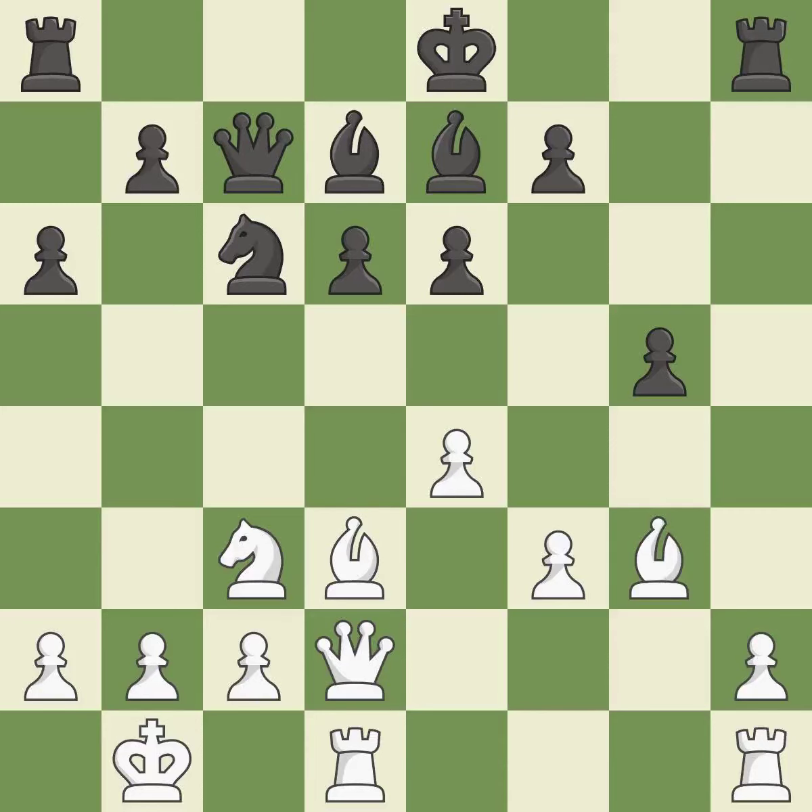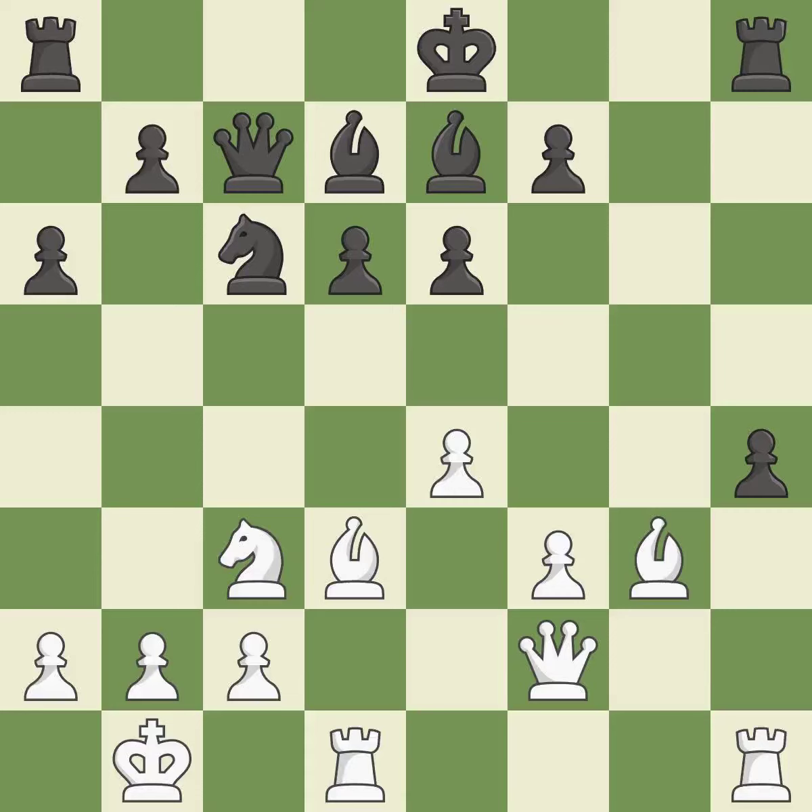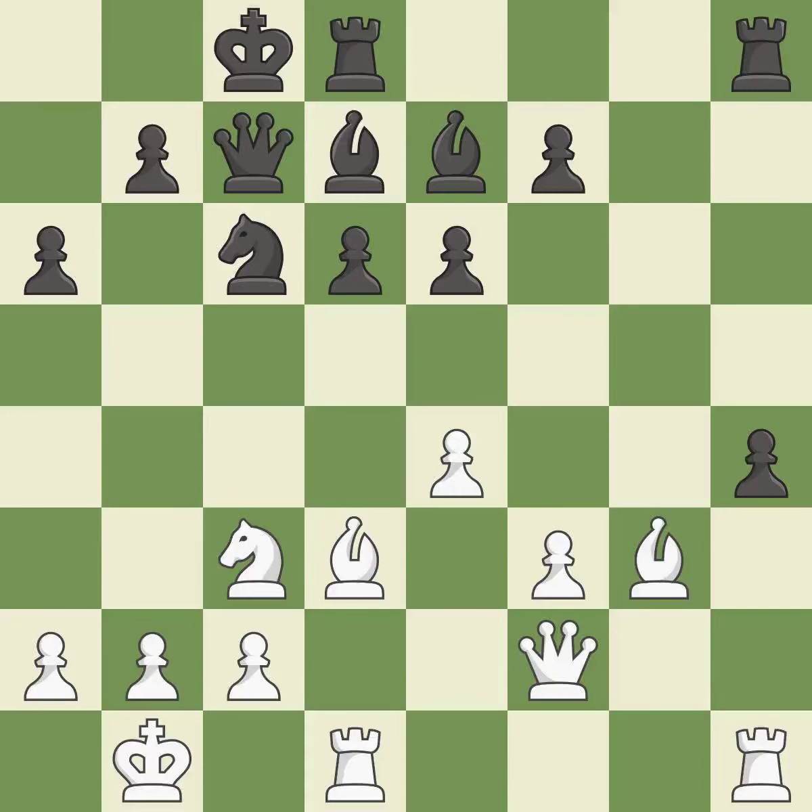By moving the queen from its starting square, this activates the queen. This misses an opportunity to develop a rook off its starting square, allowing the opponent to create a passed pawn — it is an inaccuracy. This turns the pawn into a passed pawn, meaning no other pawn may oppose it as it advances. This secures a pawn. The rooks are linked by this, making it easier for them to work together in the future.